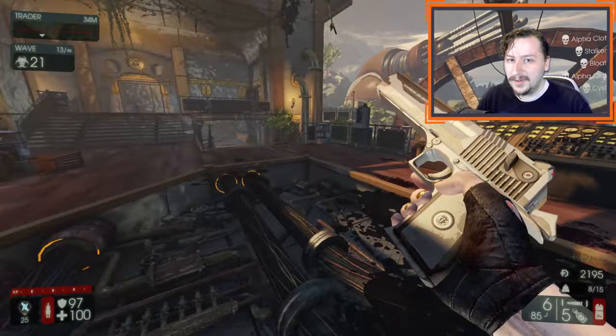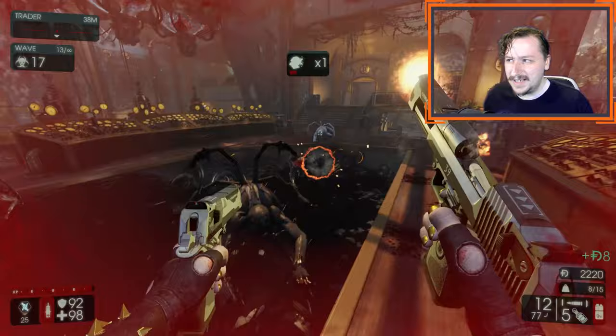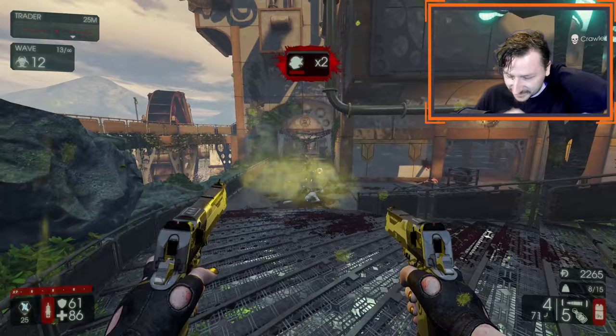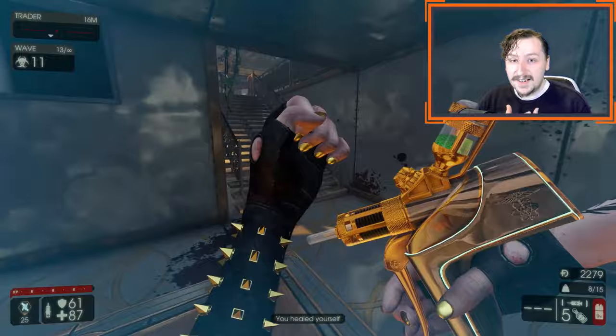So that'll do it for Gunslinger weapons from worst to best. Pretty much all the Gunslinger weapons you can use pretty effectively because they are just such a strong class. Tell me which class you would like to see next — we still have Medic, Firebug, and Survivalist to do. Each of those are going to be very interesting, and I believe I'm going to be doing Survivalist a little bit differently than the other two — we'll save that as a surprise. Thanks everybody for watching, if you enjoyed this video be sure to subscribe, and I'll see you all next time. Stay cool and bye.